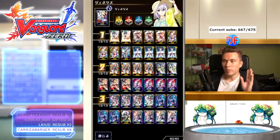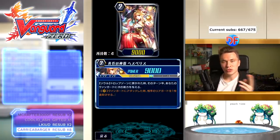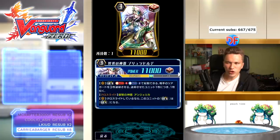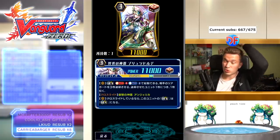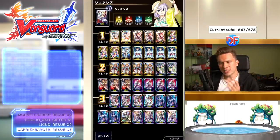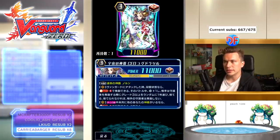I like to call this deck 'control Regalia' because it's very much about popping your opponent's stuff non-stop using Hesperis. When she's in the soul and put into the drop zone, you give your vanguard the skill that when it attacks, you retire an opponent's rear-guard — so soul blast two of her to pop two of the opponent's back row rears. If you go into Bruden Hill Day, she soul blasts six, plus two on Lumen Break 5, to choose three of your opponent's rear-guards and retire them, and for each one you retire you draw a card.